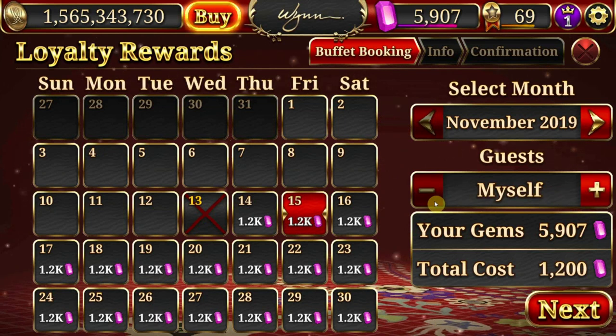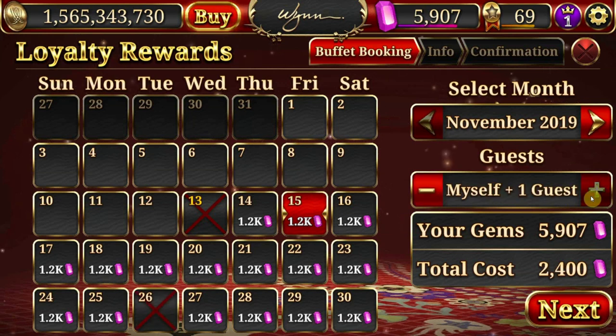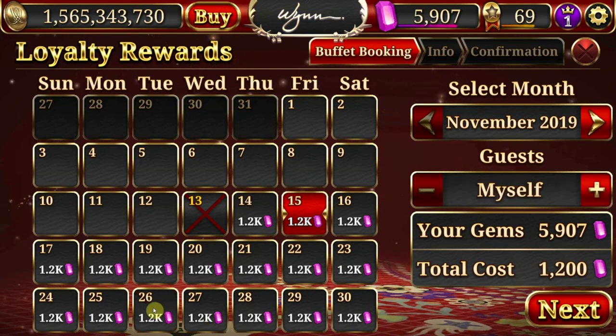Another thing to keep in mind is you can modify how many guests you have. Make sure you book yourself as well as any guests. You have the option to change from just yourself to yourself plus another guest, but keep in mind this also changes the dates. For example, the 26th of November no longer has the two-for-one buffet option for 2,400 gems, whereas the 26th does have single gem buffets available. So if it's you and a spouse, make sure your travel partner has also booked the time.